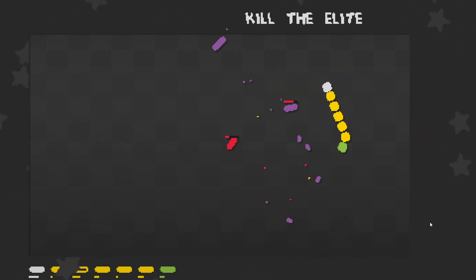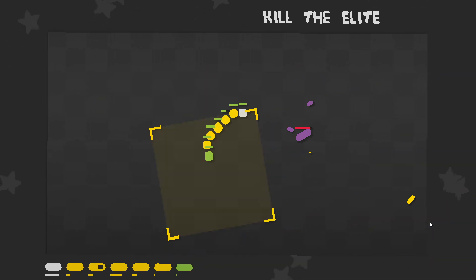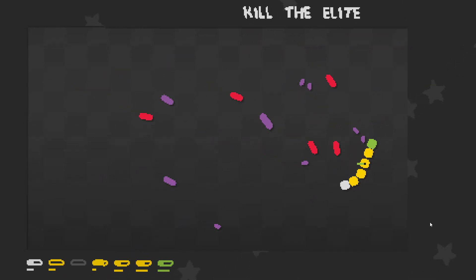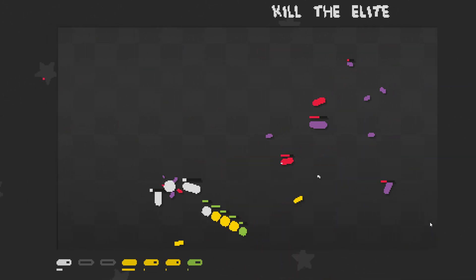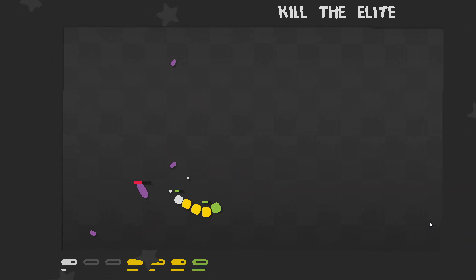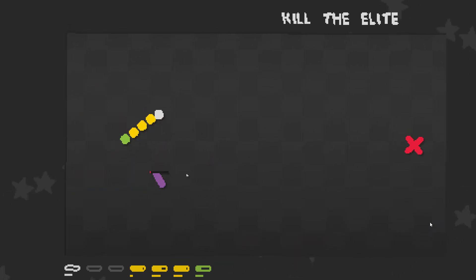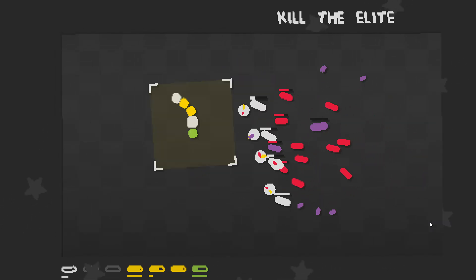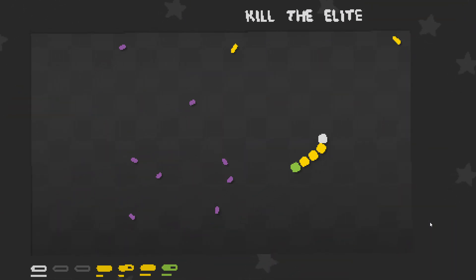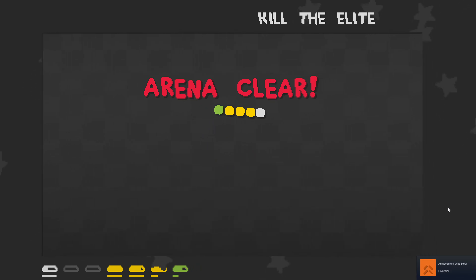Someone's about to go down. Trying to stay away. That hurt way more than I thought it would. Stay away, stay away. We've lost two guys. Bully him, bully him, but don't lose the vagrant. God dang. Come on, priest. We did it — one left and we did it! Swarmer was the achievement. Yeah, that was a lot of little dudes.